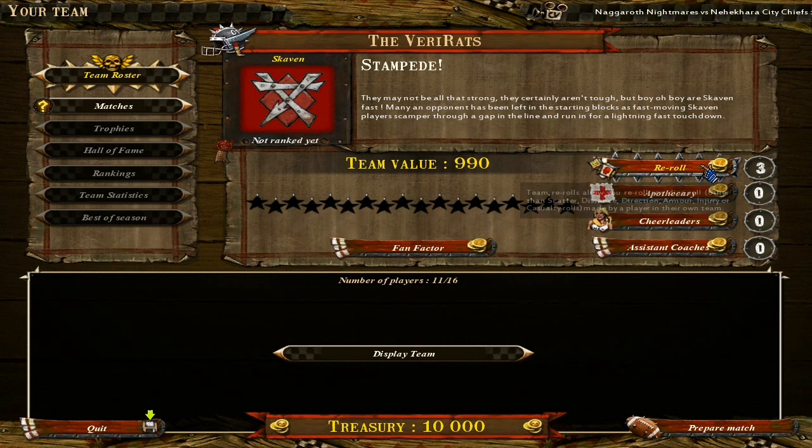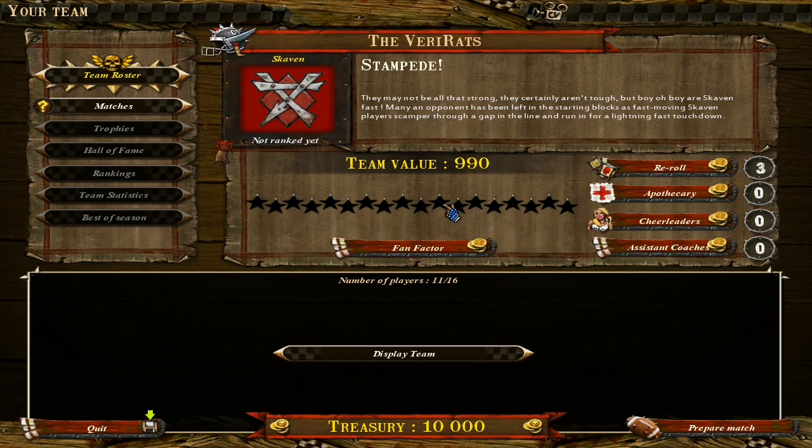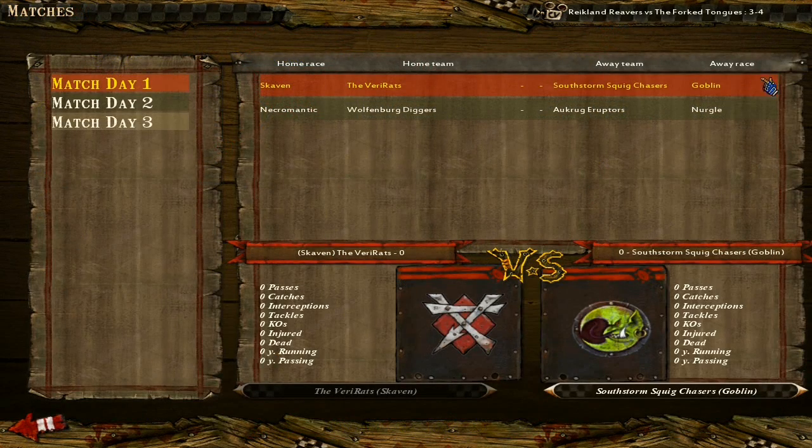We also have three re-rolls, which I think we'll use quite nicely, and I can use them during each half. There are eight turns a half, so I have three re-rolls in each half. Let's see who we're against — let's click this and find out our opponents.